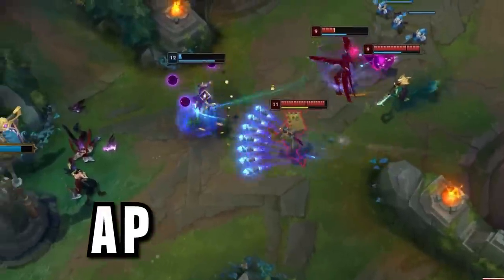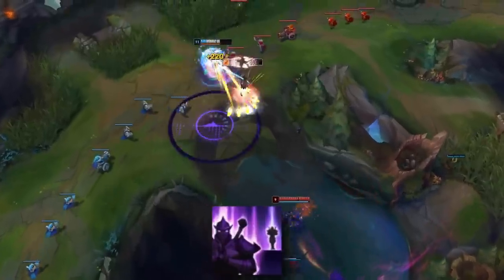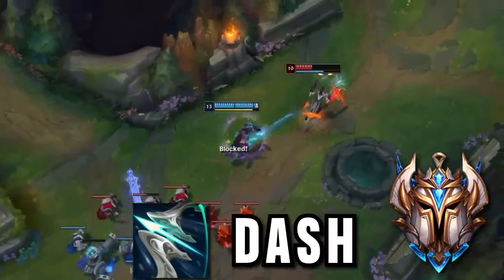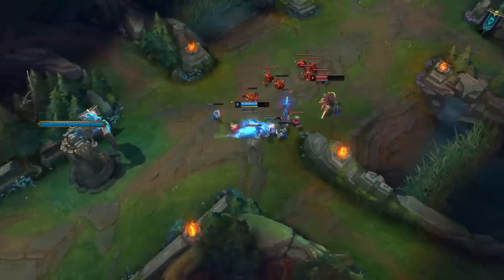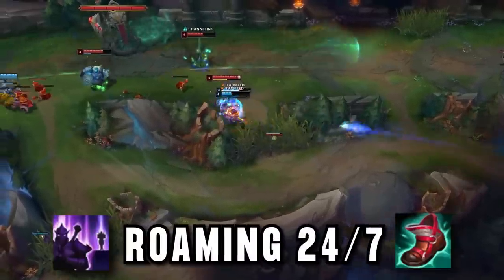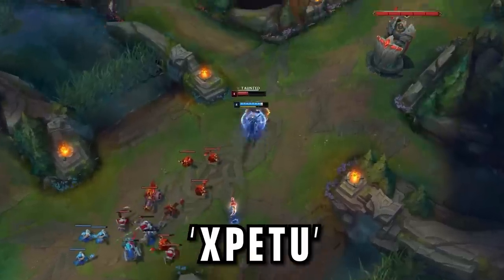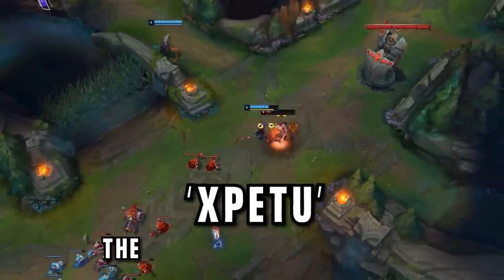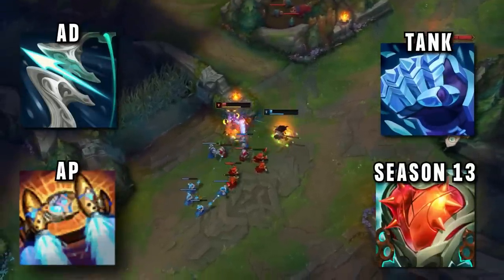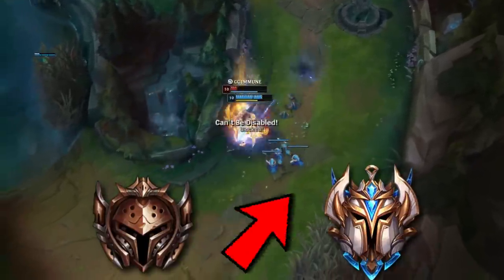Shen mid, or should I say AP Shen mid with Proto Belt for the extra dash and a huge ultimate shield. This challenger is also playing Galeforce Shen mid for the AD crit damage and the dash. His style is all about killing the enemy mid laner early on 1v1 and then roaming around the map. Some of these new builds seem quite useful, others seem like they should be in bronze instead of challenger.